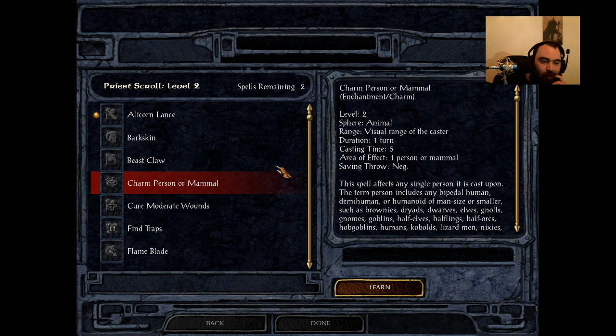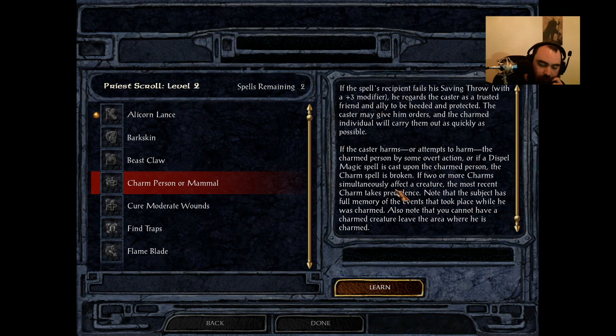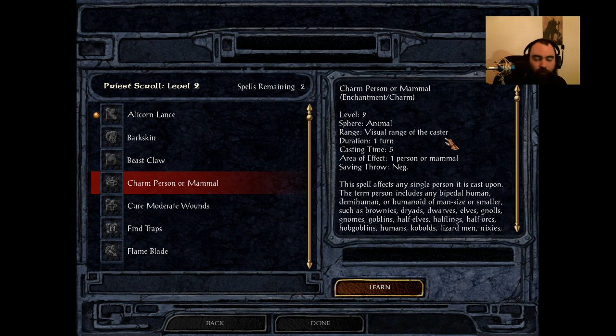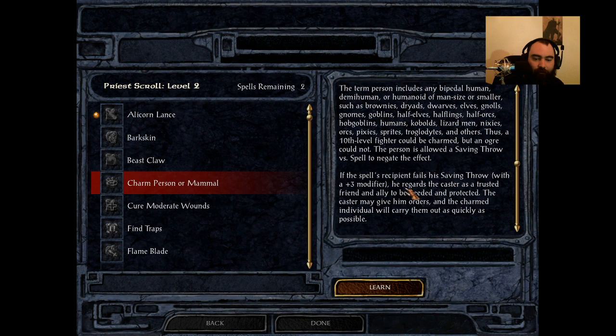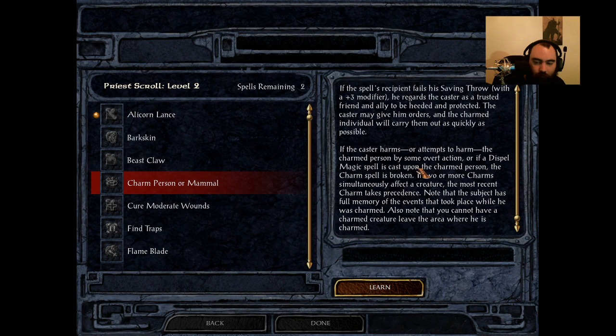Up next is Charm Person or Mammal. I have this at C tier, and understandably so. This spell is pretty much the exact same as Charm Person from the Wizard spell list — decent cast time of five, targets one person or mammal, saving throw negates, lasts for one turn. This is Druid and Shaman only. They still get the plus three saving throw modifier. So if you're charming anything that's a remotely decent level, chances are this is not going to go off.